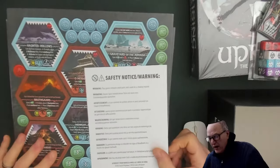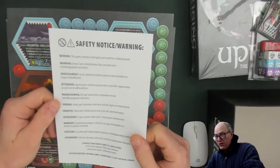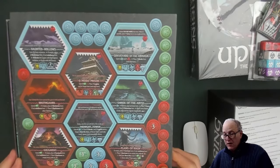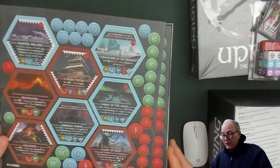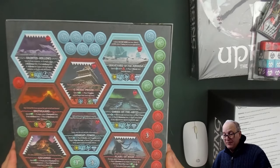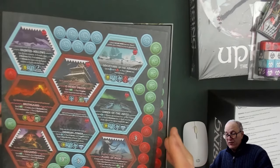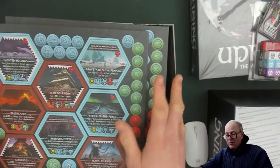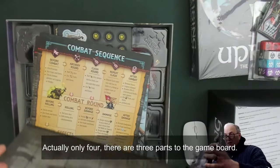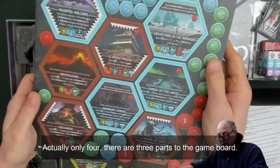We have a safety warning — this game contains small parts. At the top, normally we'd see the rules, but we have these cardboard cutouts. That's interesting. There are a few of them — it looks like about six or seven of these cutouts. We'll explore them later when we organize the game.